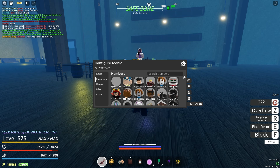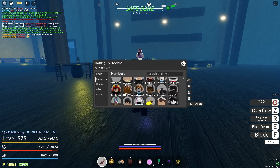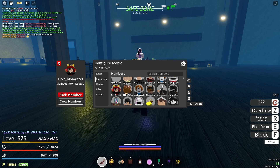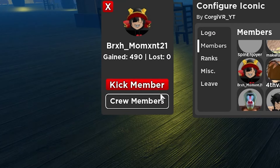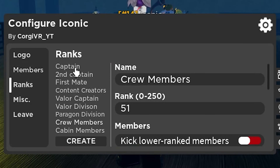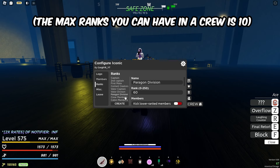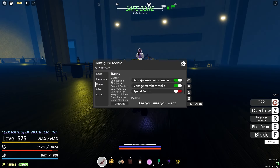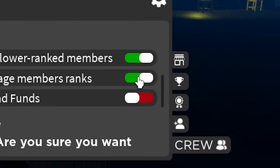In the members tab, you can look at all the players in your crew. You can also see how much infamy they've gained and how much infamy they've lost for you. In this tab, you can also kick members and assign their ranks. For ranks, you can make your own ranks and name them whatever you want. You can give a rank a specific permission — such as kicking lower rank members, managing member ranks, or spending your conquest points on the conquest shop.